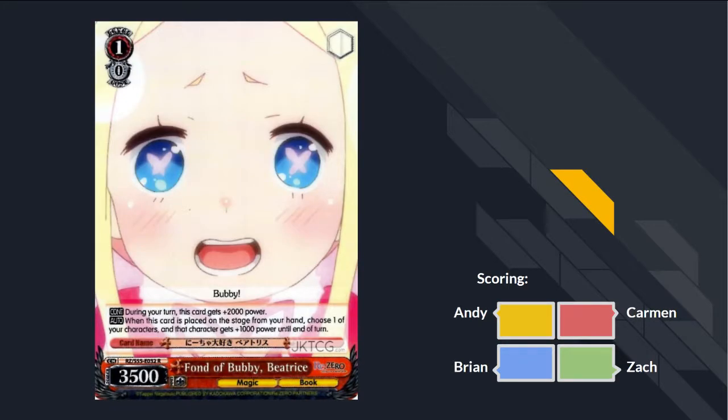Next card: Fond of Bubby Beatrice. During your turn, this card gets 2000 power. When placed on the stage from your hand, one of your characters gets 1000 power to end of turn. So it's vanilla statline on your turn. Why would you ever play this over just the Betty Bomb from set one? Because it has hilarious art. It's a rare, by the way. Oh, it's a rare! F. It has book trait — they all have book trait.